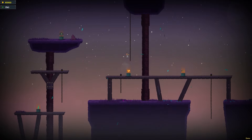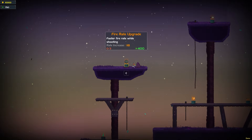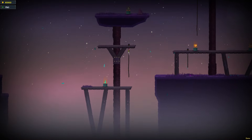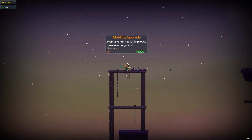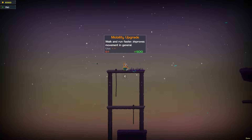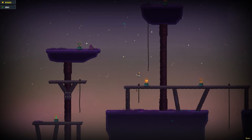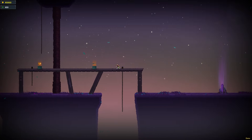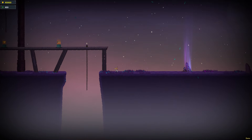We got a vitality upgrade, bullet knockback, fire rate — fire rate's always good. Mana reduction. Mobility upgrade — let's grab this for 500. For the 250 we got left, let's do damage up for the bullets. We got 100 of the green thing left, not going to be able to buy anything else.